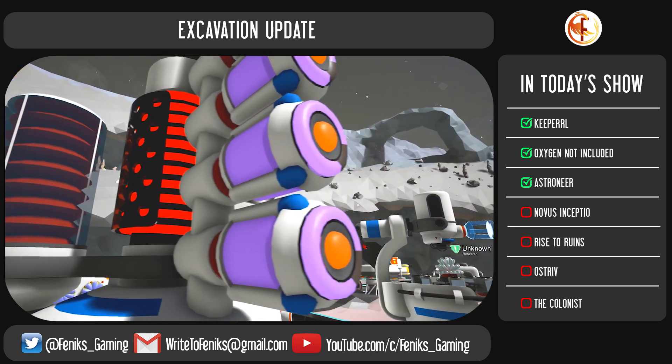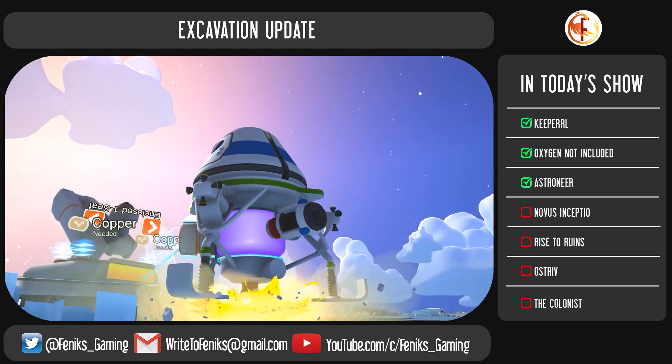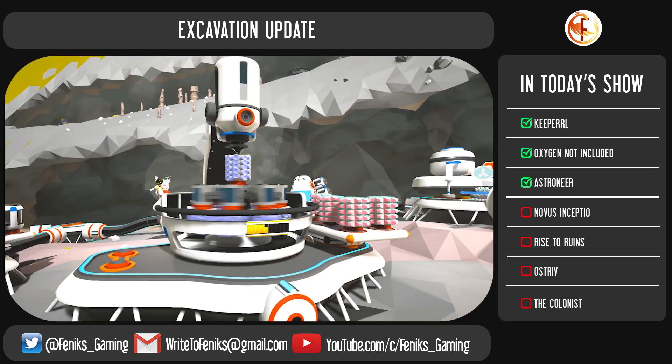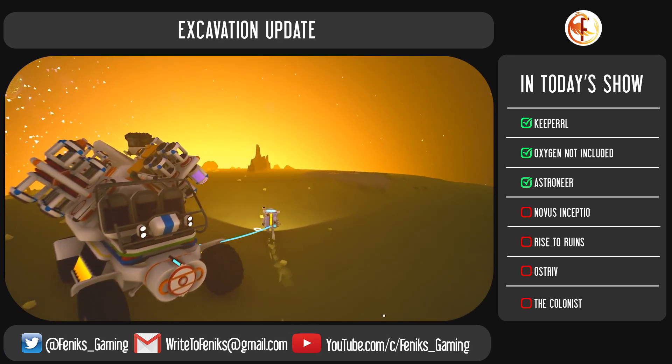The update includes new modules and items to craft. We will see the addition of canisters that for now will store collected soil and in the future will be used to store all the liquids in the game. Developers added a new mineral extractor module, used to extract resources from the terrain underneath your feet.